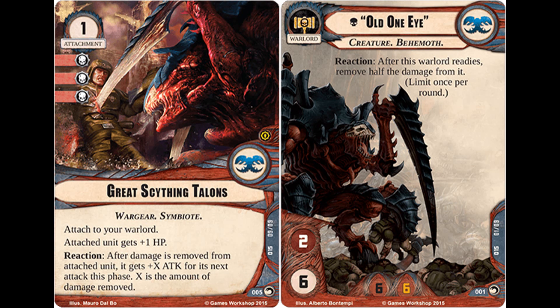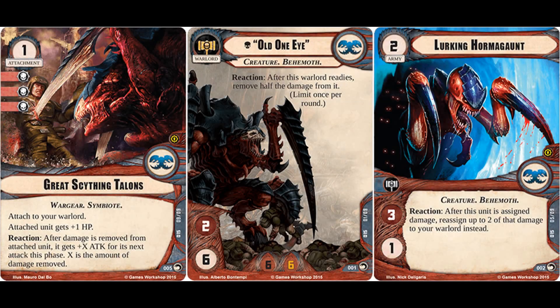Your opponent is likely going to try and avoid damaging Old One-Eye as much as possible, but if it just happens to be him and Lurking Hormagaunts, you can effectively force them to damage your Warlord. Considering that units don't get the option whether or not to attack each round, it's entirely possible you can corner your opponent, force them into attacking your Warlord, let that damage through unprevented, only for it to eventually be healed — and then swing back and absolutely obliterate whatever's sitting across from you on the tabletop.